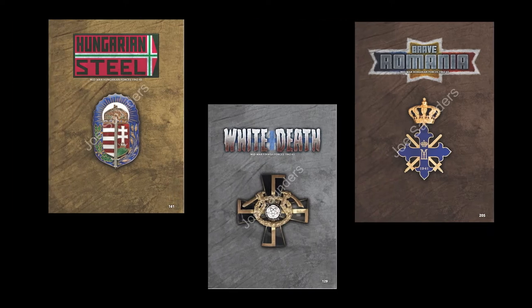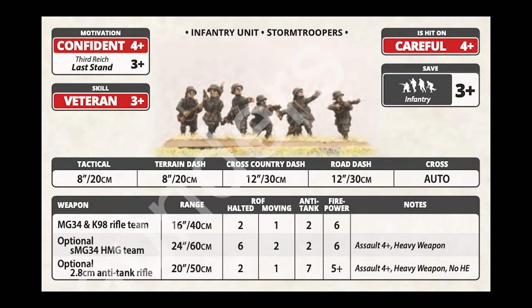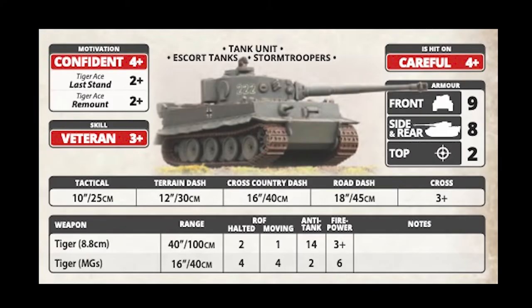Now we arrive at the options for the allies to the Axis cause — the Finnish, Hungarian, and Romanian forces. These offer a major way to shake things up for Axis players, and it has to do with German stats. In Flames of War, German troops have solid, reliable statistics that make them excellent all-rounders. This is good, but may be kind of boring too — they're effectively the Ultramarines of Flames of War.